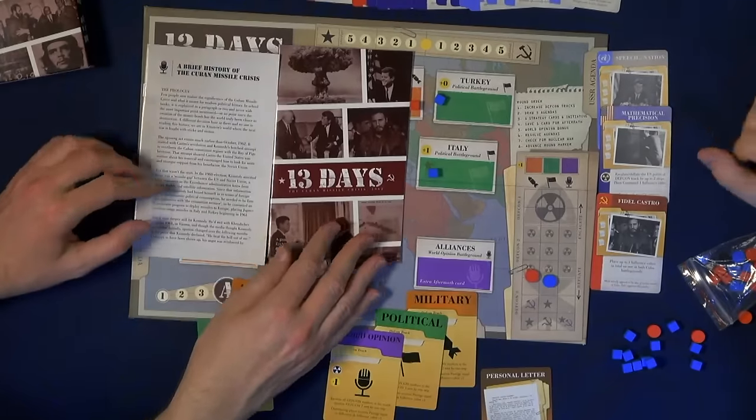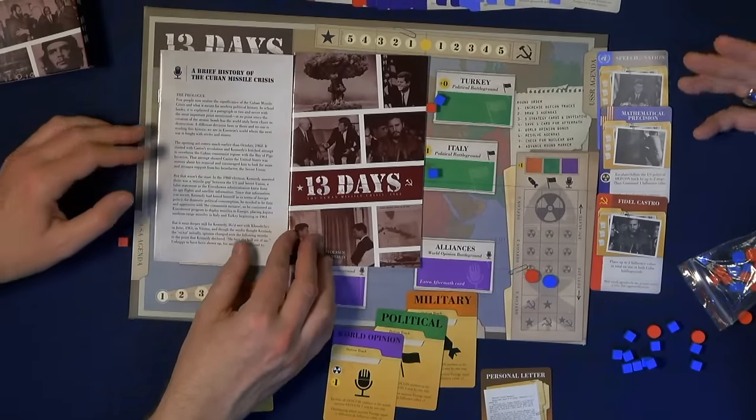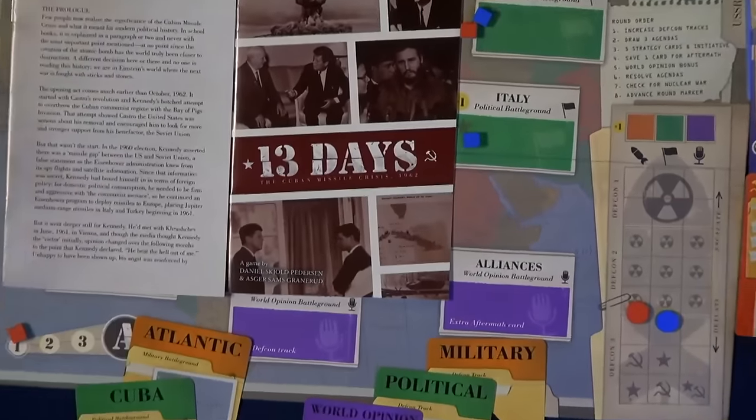One other thing we've done for the game that I think is important with history games — whether they're a war game, social game, or Euro game — is we included a brief history in the game of what each card is and the chronology of the history. Because 53 years later, nobody realizes how close the world came to nuclear war, and I think that's an important social point. It's in a separate book — there are rules and then there's the history — so people can have an idea of the cards they're playing and understand they're not just placing markers.